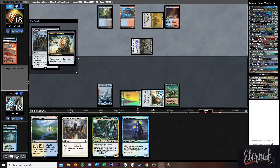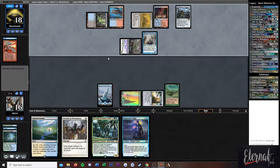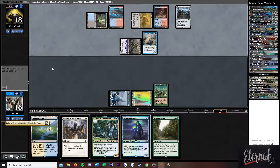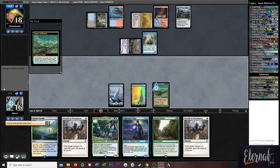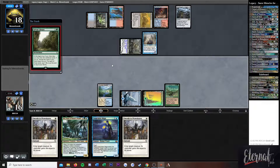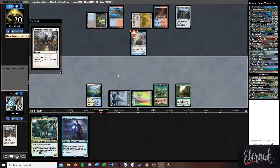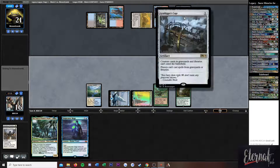Grafdigger's Cage is pretty annoying because it actually stops what I was planning on doing this turn. That was fine. Sylvan Library is good. Yes, white mana! Swords you. Swords you. Swords you. I'll admit we don't have a Wilt or anything so we can't just destroy the Cage.